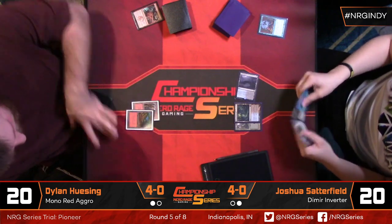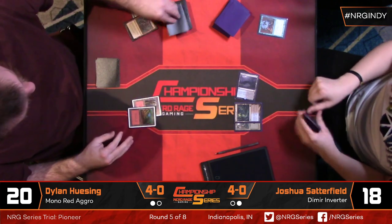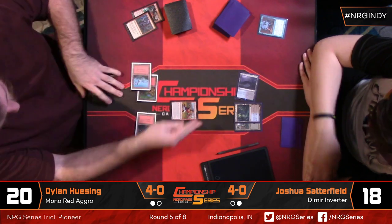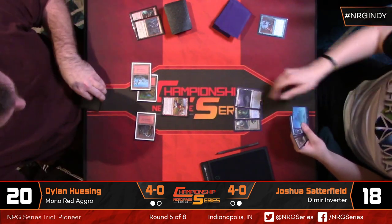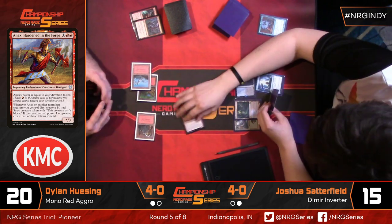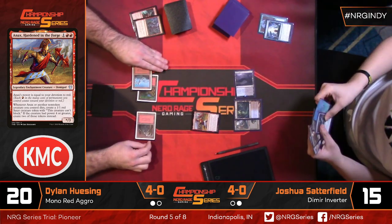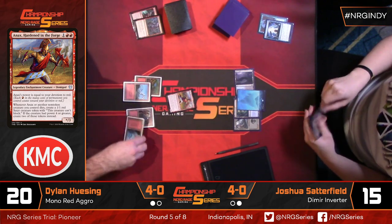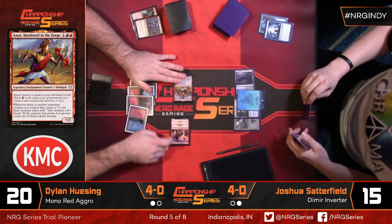Josh has double Inverter — actually it looks like Inverter, Push, and Dig. He doesn't have the blue combo piece, which is a problem, but he has a lot more of that effect. It's possible some of the four-mana Jaces or Wielder of Mysteries got shaved in sideboarding. Anax is not that big of a clock on its own. Anax: Hardened in the Forge — one red red, star three, power equal to devotion to red, currently two. Whenever Anax or another non-token creature you control dies, create a 1/1 red Satyr token that can't block.